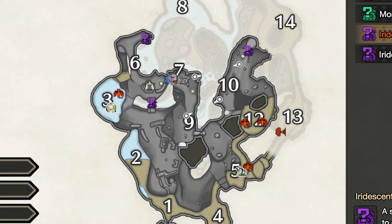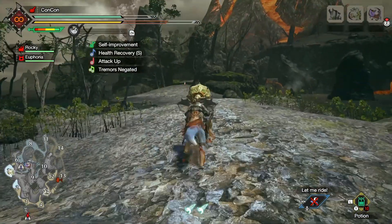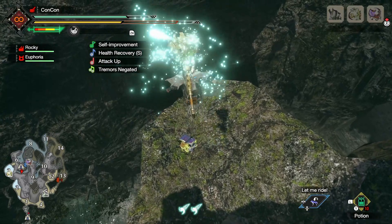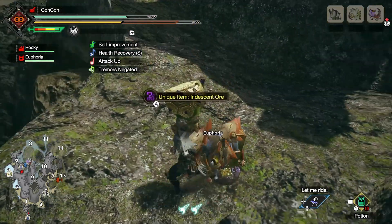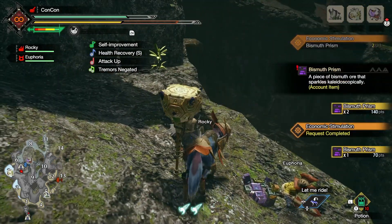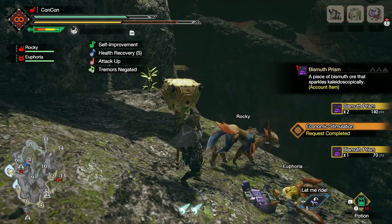You can see three of them are above ground right over here, and there are probably more in the caves, which you can find by changing the map layer. We're going to go for those three on the map right now. Once you find the Iridescent Ore, you'll see they look kind of like this — very abstract and colorful and completely not ore-looking at all. Just mine these and you will get your Bismuth Prisms from them. I got all three in one go, so that was pretty cool.